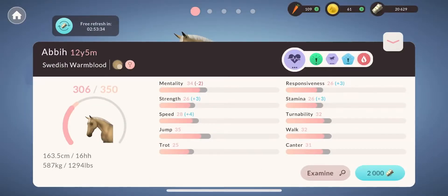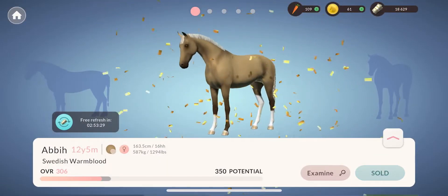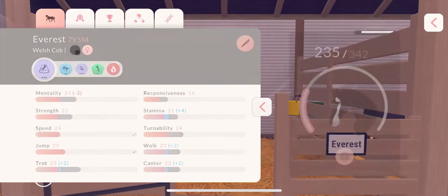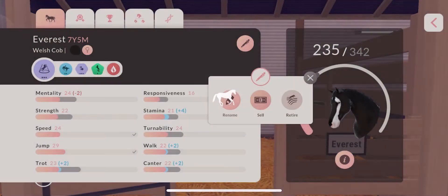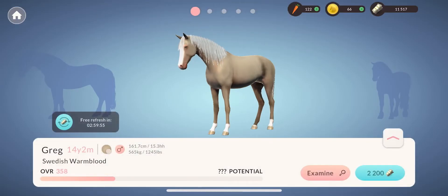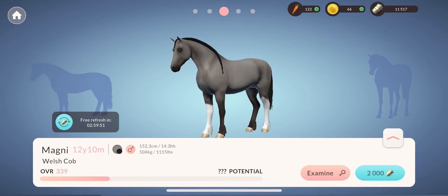The breeding update came out and I found some of the new coats and could not resist buying them. I then decided to sell the Welsh pony I had bought because she would need a lot of training. I finally decided to upgrade the horse market again - it had been days of me thinking about doing that - and I immediately opened it to see all these really pretty horses and didn't regret it at all.